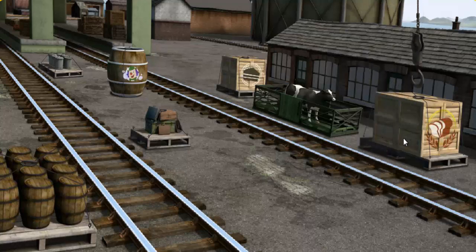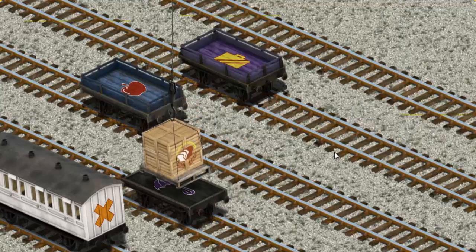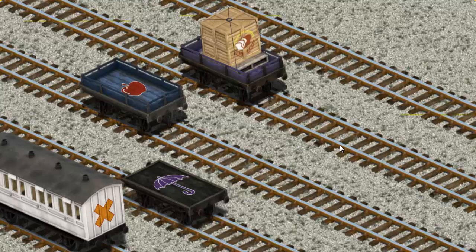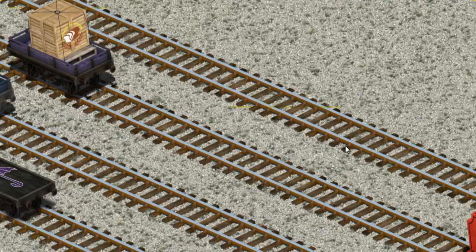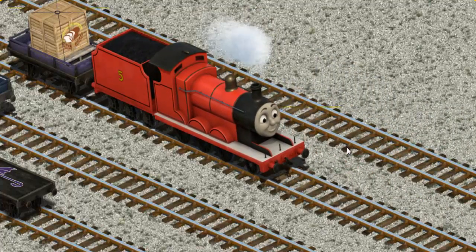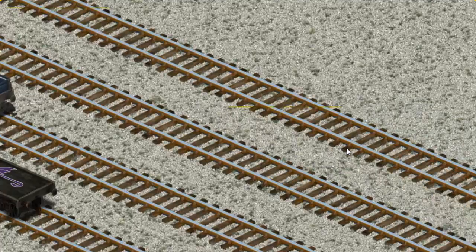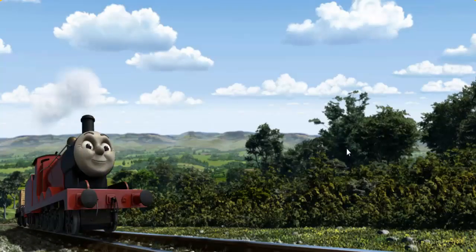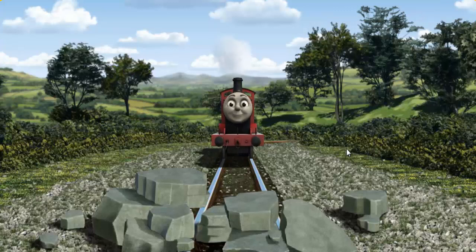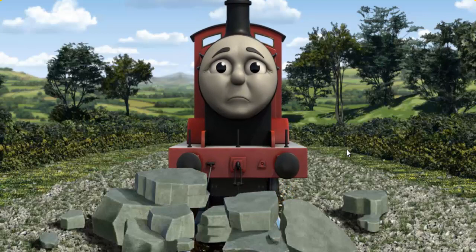That's it! Let's lift and load. Now the cargo must be loaded. Show Cranky where the purple flatbed is. There you go! James pumped his pistons and puffed out of the docks. Suddenly the tracks were blocked. James had to stop. He would have to go another way.